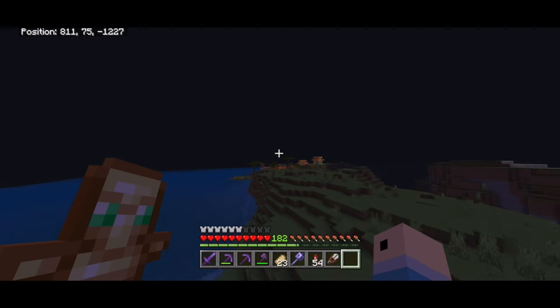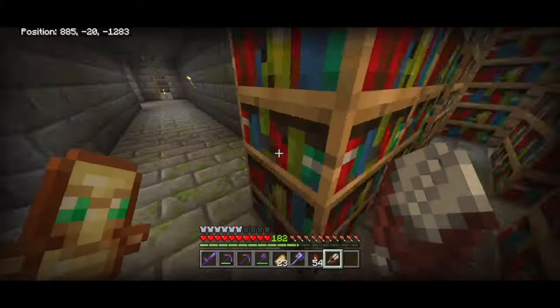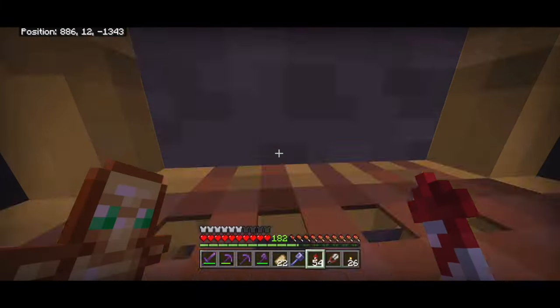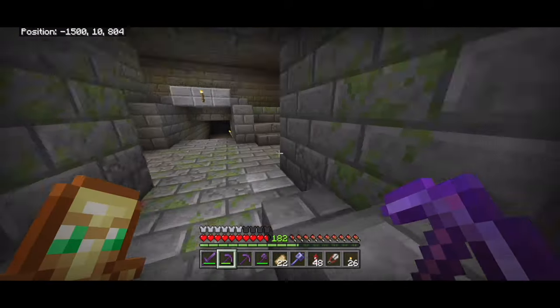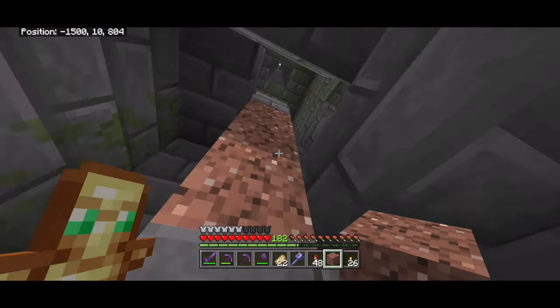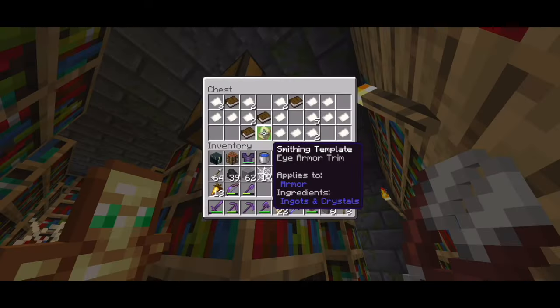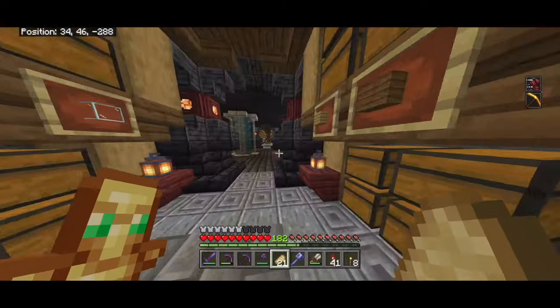The easiest way to get cobwebs is to head to the stronghold, which I believe should be in this village — but sadly there are no cobwebs here. I'll have to find another one. I couldn't find another library so I went to another stronghold. Here we are at the coordinates, we'll dig down and find the library room. Let's grab six cobwebs and head out, putting them in a shulker box.